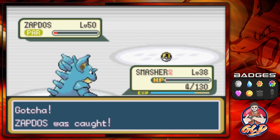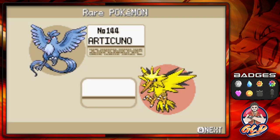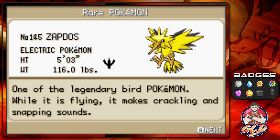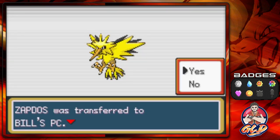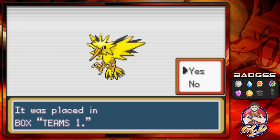And there we go! Finally! I'm throwing out the middle finger - not the peace sign, guys. I am throwing out the middle finger. Because Zapdos... if this is how it's gonna be with Articuno, then screw it. So here we have Zapdos, the electric Pokemon. It is five feet, it weighs 116 pounds. One of the legendary bird Pokemon - while it is flying, it makes crackling and snapping sounds. We're not going to nickname him anything because it doesn't deserve a nickname.